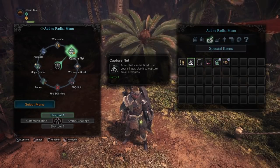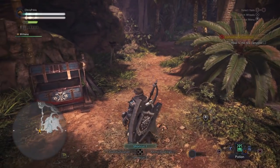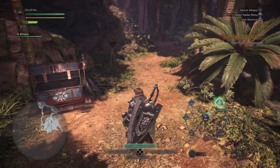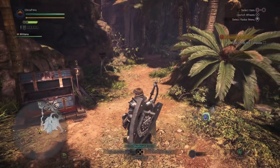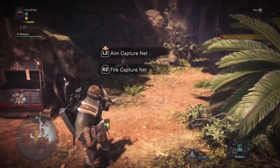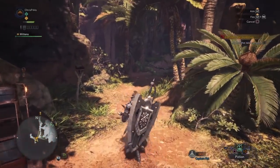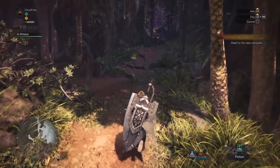All you have to do is equip your capture net to your shortcuts. As you can see, my character is going to pull it up now and it gives you a quick little tutorial. What happens is it switches from your grappling hook or your slinger — I forget the name of it right now, I should probably look it up and edit it in but I probably won't.